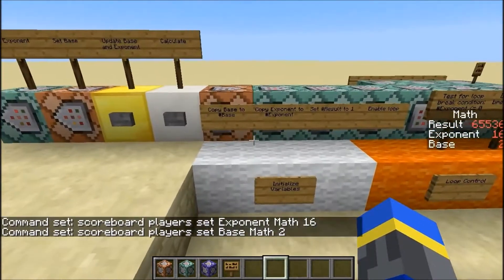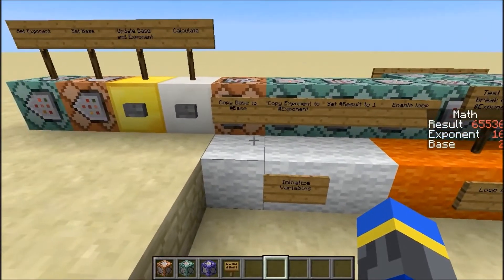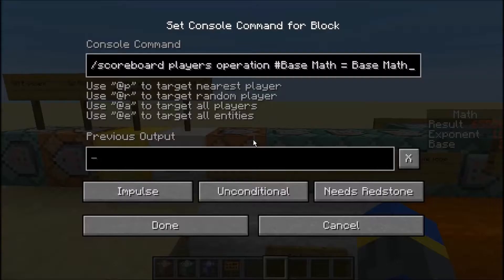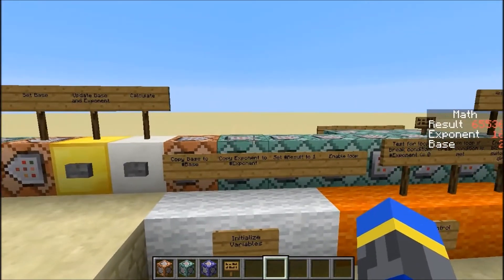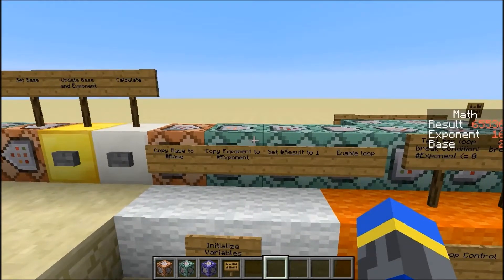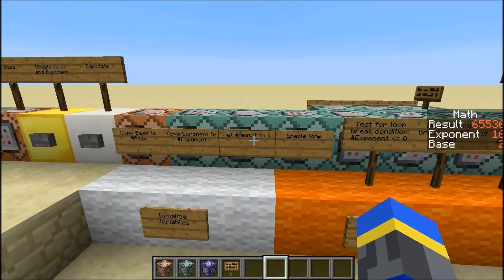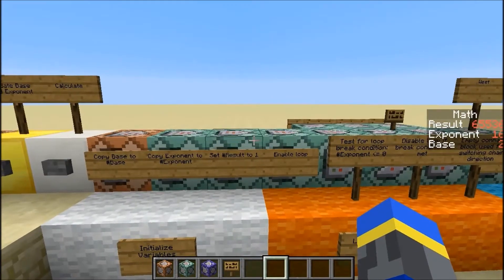Now let me tell you how this is working. This part is just to set up the exponents. We copy the base to a player that is hidden on the scoreboard, and this is done so that if those values in the scoreboard were to change while this was executing, it wouldn't mess things up. It does the same thing for the exponent — it copies it into its own private player — and then it also has its own private player for the result, which will save the result until it's ready to be output to the scoreboard.